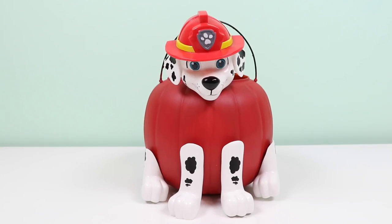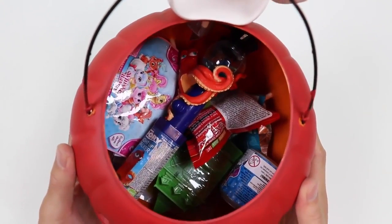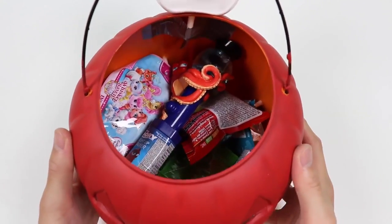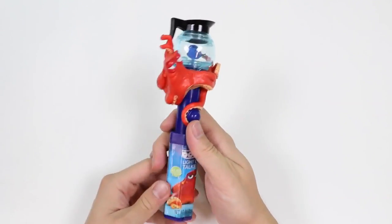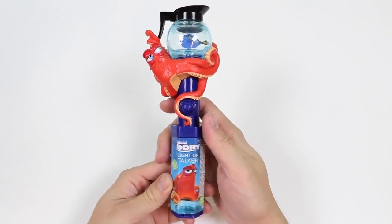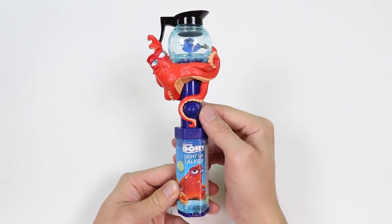Oh no! Romeo turned Marshall into a pumpkin! Let's help him turn back! Whoa, look at all the surprise toys we need to open — we better get started! Quick! Don't worry Marshall, we'll save you soon! Our first surprise toy is the Spiny Dory Light Up Talker candy toy! There's Hank wrapped around the top, and Dory is inside of a coffee pot! And if you press this button — the inside of the coffee mug lights up!